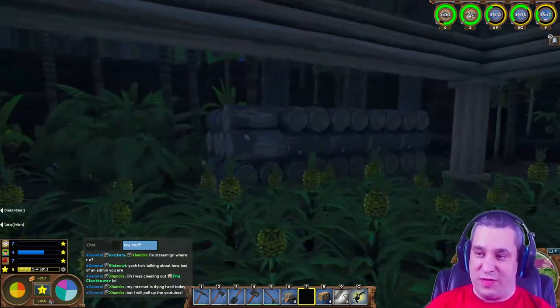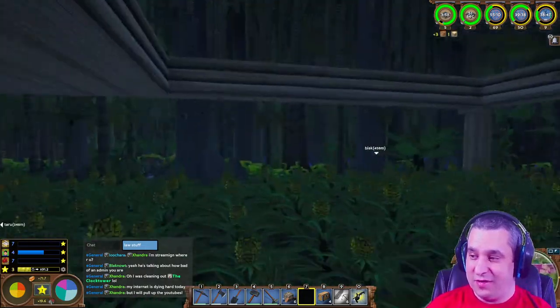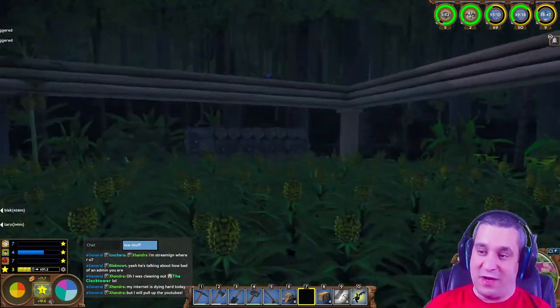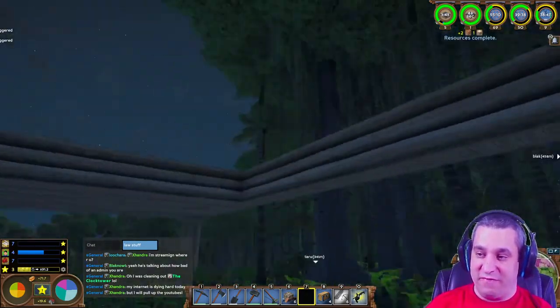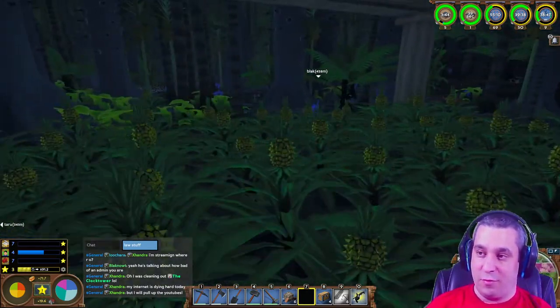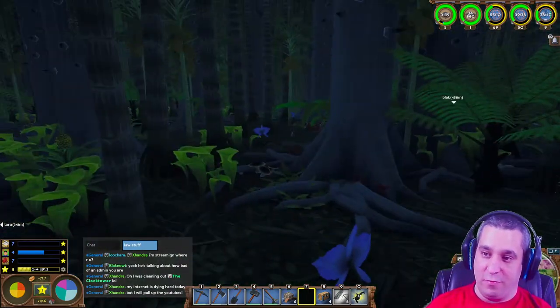Be nice to each other - treat other people the way you want to be treated. Most people here do that. This is Wired Orange's pineapple farm. This is what I'm talking about with vertical farming - obviously they're going to fill in this row, put some dirt up there, and plant more crops above.